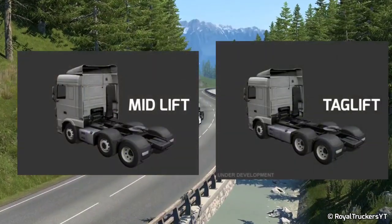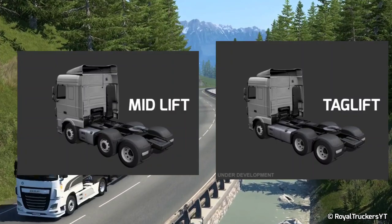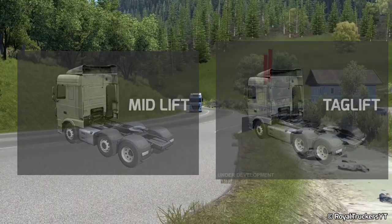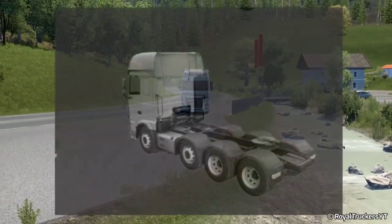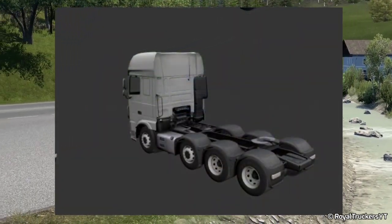As you can see in the images, one will be 6x4 with midlift and the other will be 6x4 with taglift. The 8x4 chassis configuration will come with a front-mounted tire like this, designed for heavy hauling and to haul special cargo.